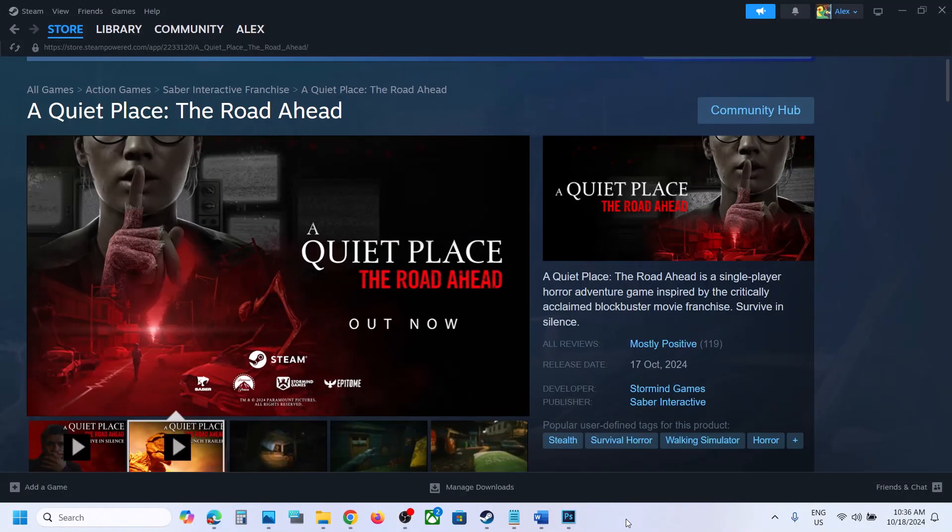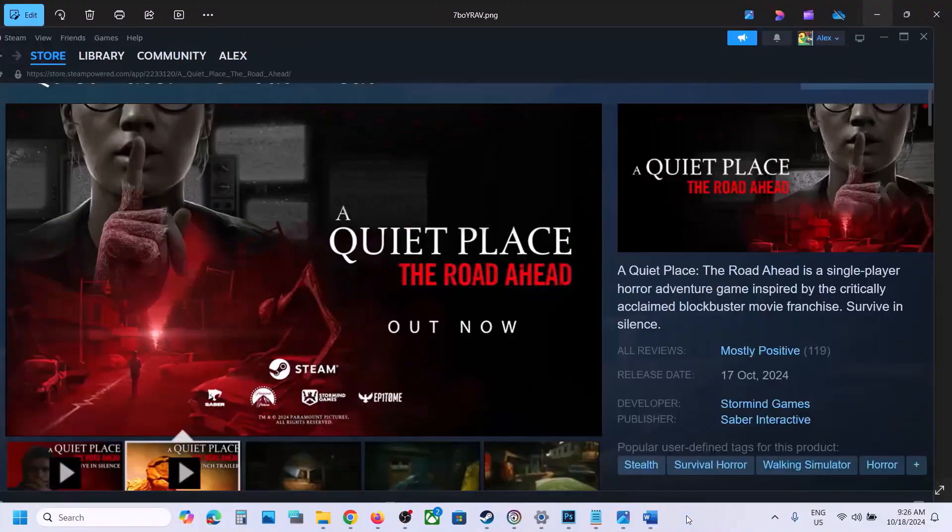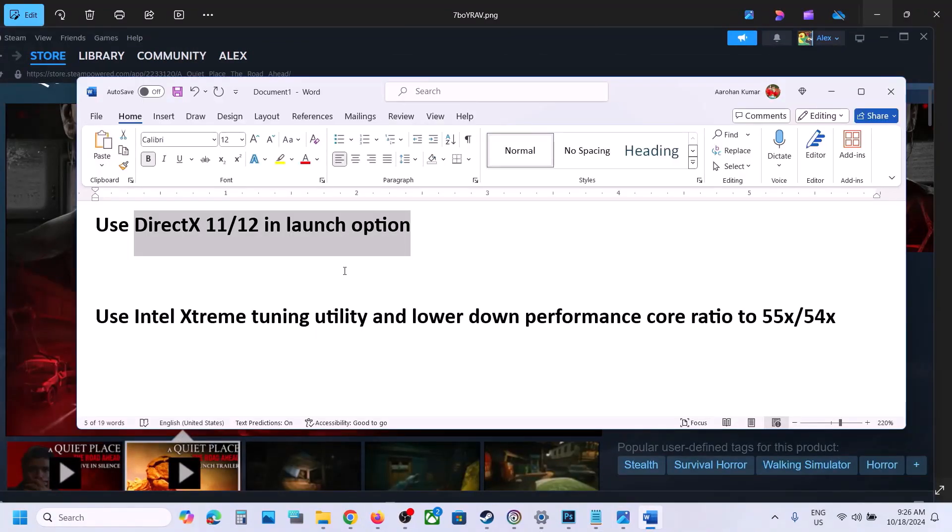Hello guys, welcome to my channel. Today in this video I'm going to show you how to fix the black screen issue with a game on your Windows computer. The first step is to try DirectX 11 or DirectX 12 in the launch option.